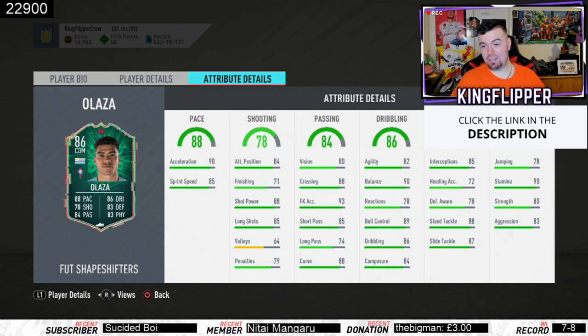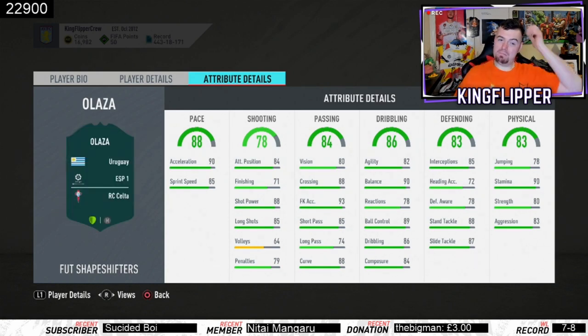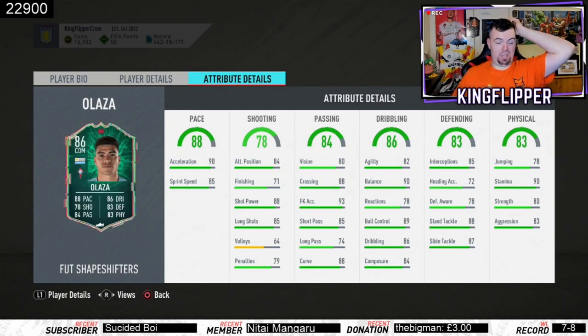Dribbling stats: 82 agility, 90 balance - sick. 78 reactions, not the best. Ball control 89, dribbling 96, composure 84 - that's good. Defensive stats: 85 interceptions - good. Defense awareness is 78, a little bit on the low side, wish it was above 80. Stand tackle 88 and slide tackle 87 - that's sick. Physicality: 78 jumping, 90 stamina, 80 strength, 83 aggression - pretty sick.